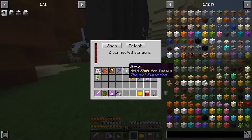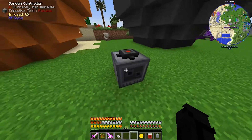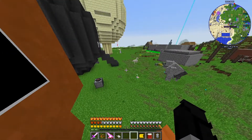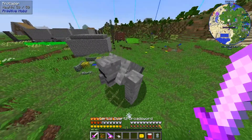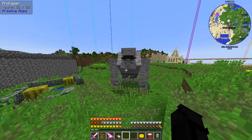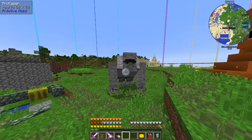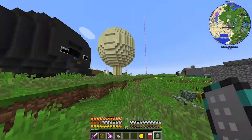Oh, the screens are actually off — this doesn't have any power coming into it. I might need to hook this up with the GPS, but it has the same screens. I had to make another controller because it was actually too far away. There we go — we have a Trollager now. Perfect.